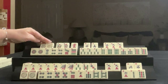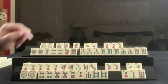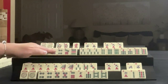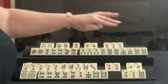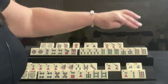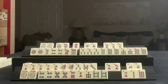We have a couple of jokers, a pair of flowers, Red Dragon, West, and South. In cracks we have a five and a pair of nines. In dots we have 1, 2, 4, 7, 9 — a pair of ones and a pair of fours. In bams we have 3, 4, 6, 7, 9 — a pung of threes, pair of sevens, pair of sixes, and pair of nines.